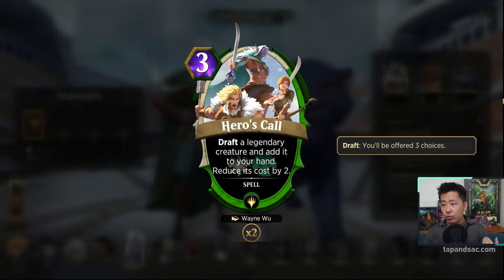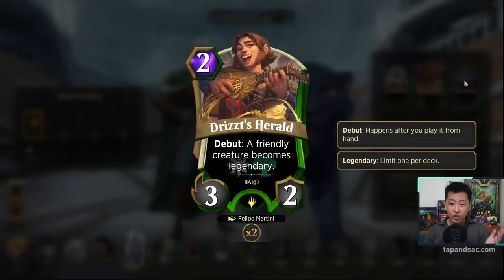The next signature spell is Drizzit's Herald — a 3-2 creature for 2 mana. When it comes into play, a friendly creature becomes legendary. This is great because you can put in bigger non-legendary creatures and the Herald will turn them legendary. When that legendary creature attacks, Grinevara comes in and attacks as well. You're getting a lot of value out of one Herald, and it's another way to get legendary creatures onto the battlefield.